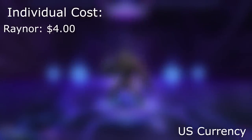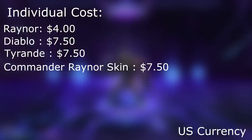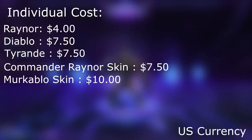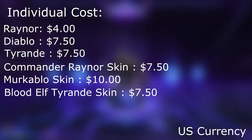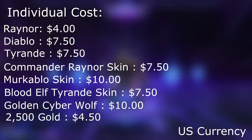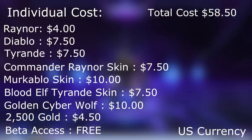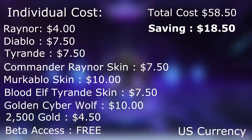Listing off the prices of the individual items: Raynor at $4, Diablo at $7.50, Tyrande at $7.50, Commander Raynor skin at $7.50, Lercablo skin at $10, Blood Elf Tyrande at $7.50, Golden Cyberwolf — which is exclusive to this pack, so I'll be listing its value as the regular Cyberwolf at $10 — 2500 gold which you cannot buy but equates to roughly $4.50, and beta access which I can't put a price on so we'll be listing it as free.